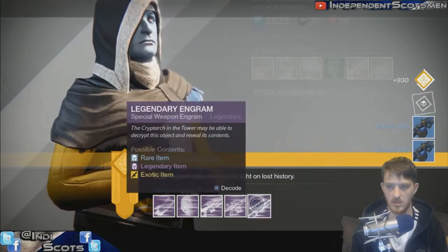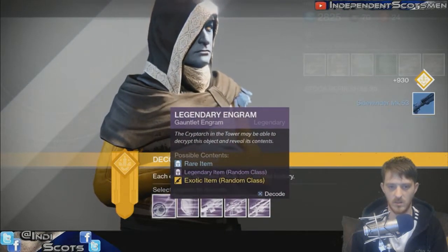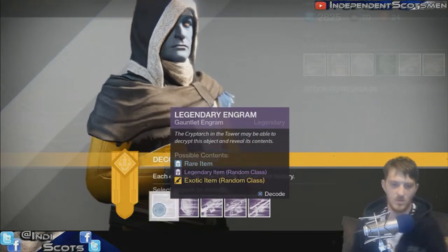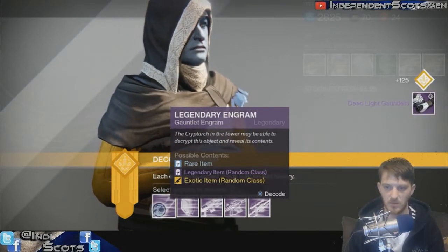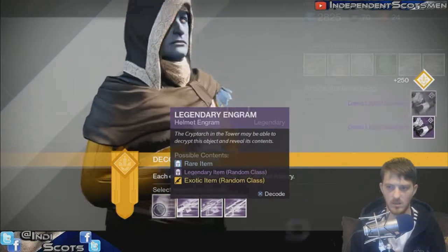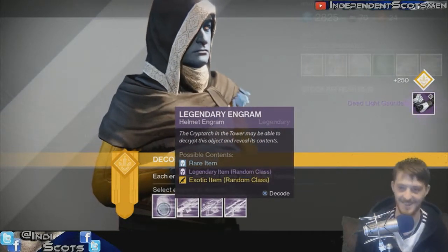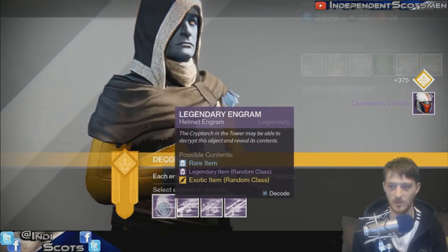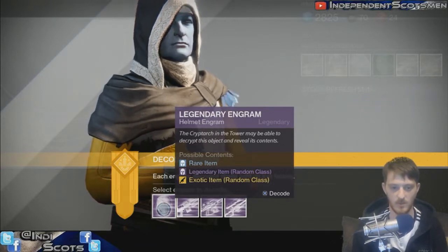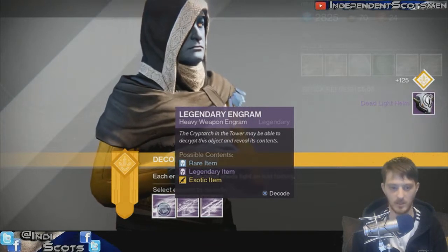More shit. More shit. Right, now we're into the good stuff. Legendary engram number one - Dead Light gauntlets, Dead Orbit gauntlets - nice. Doublers? I got two of the - hell. Custom Commando Custom - I've got the chest piece for that for my Titan. Nice little helmet probably. Dead Light helm, the Dead Orbit helm - thank you very much.